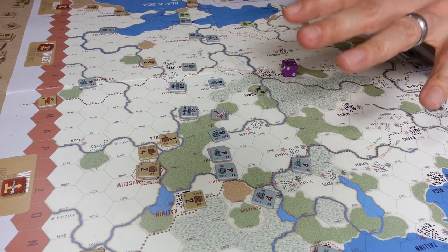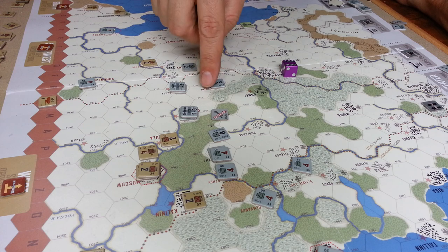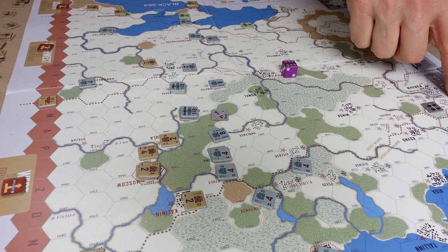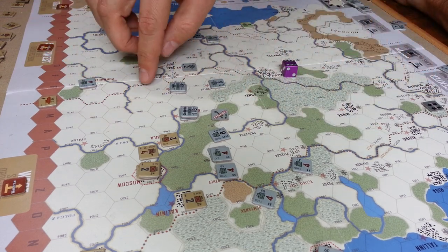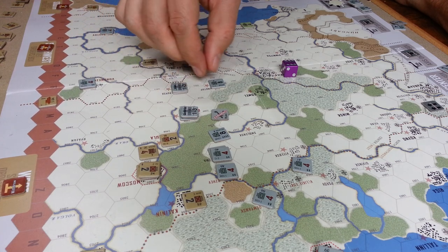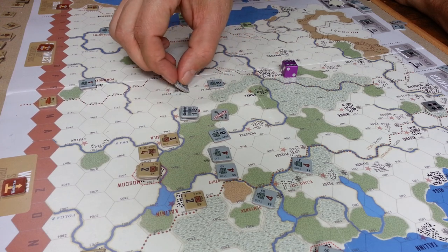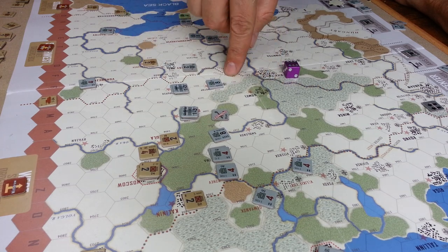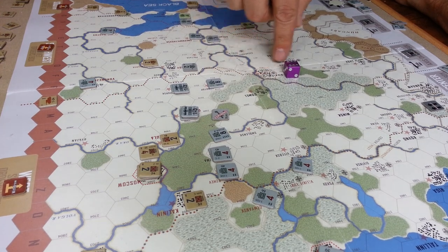The other thing about this game is supply — the concept of line of communication. In the wintertime, you have to be within two hexes of a city you control that has a line of communication back to the west edge, and that can meander any way you like. The same for the Soviets, except they have a four-hex range. I found that was restrictive on both sides, but probably more restrictive on the Germans because they really had to end up in a town and make sure they had no enemies blocking their path back to the west.